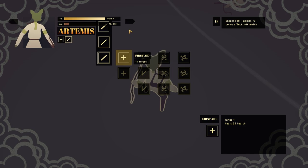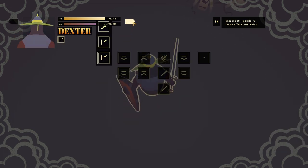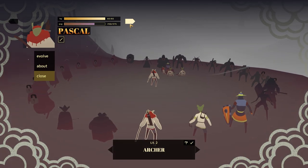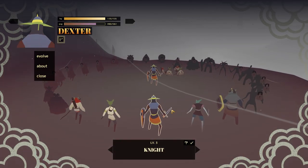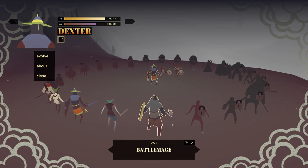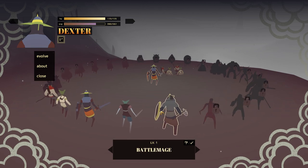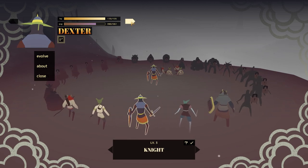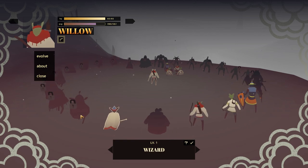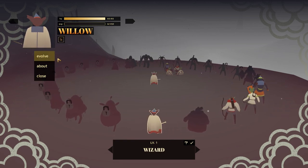Let's get you the health so you can heal — so Dragon is now with us. We can also obviously evolve them. As you can see, the knight can now evolve even more — to a spell sword or a battle mage. But I kind of need my knight to carry on existing. Now I can evolve Willow into a wizard — so I'm going to do that. Willow's now a wizard.